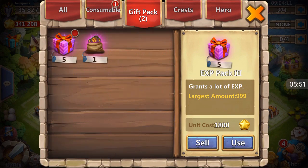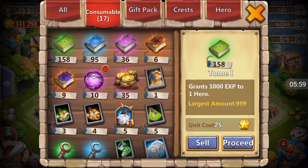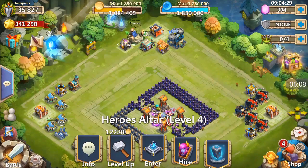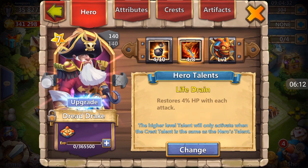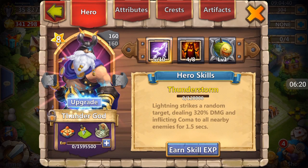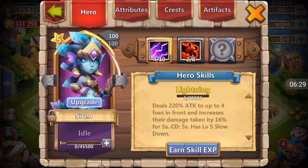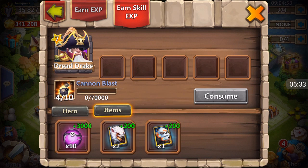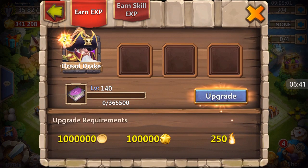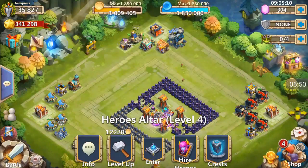That'll pop up in a second. Go ahead and use this — we're going to get a ton more books. This is going to be very, very good. Let's use ten of these. Where are we going to use them? Who are we leveling? I always forget every time I log in here what I'm leveling. I think Dread Drake maybe — four, five, four. You know, I click on this and I can actually see.